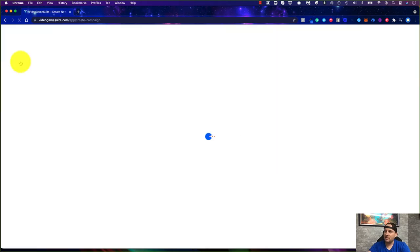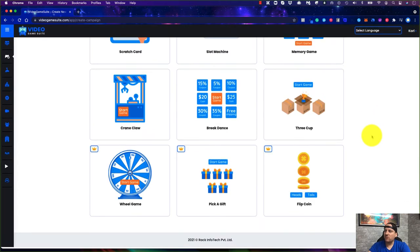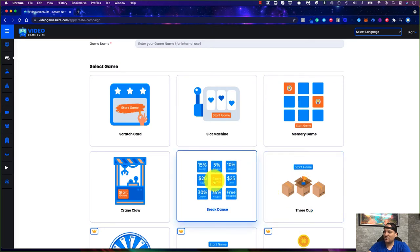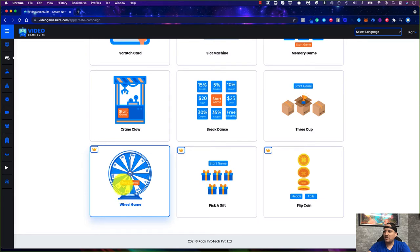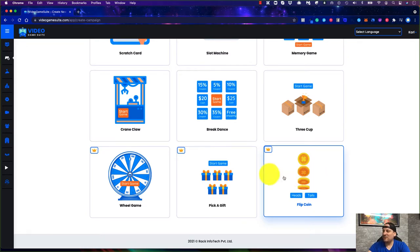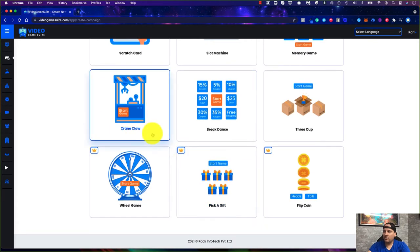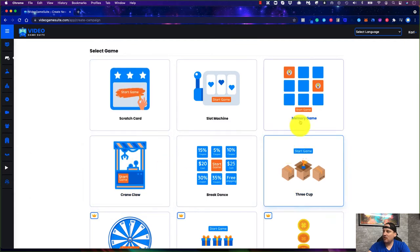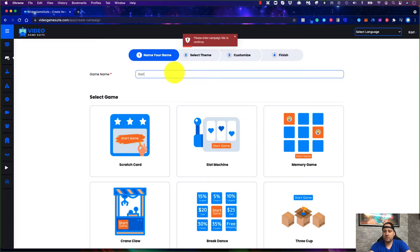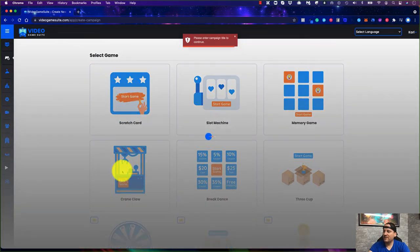On the front end you can choose from these games: scratch card, slot machine, memory game, three cup challenge, breakdance, and the crane claw — all really fun and engaging. If you upgrade to the pro plan, they also include the wheel game, pick a gift, and flip a coin. There are a lot of good ones here and they all work really well. I'm going to pick the crane claw and name it for the review.